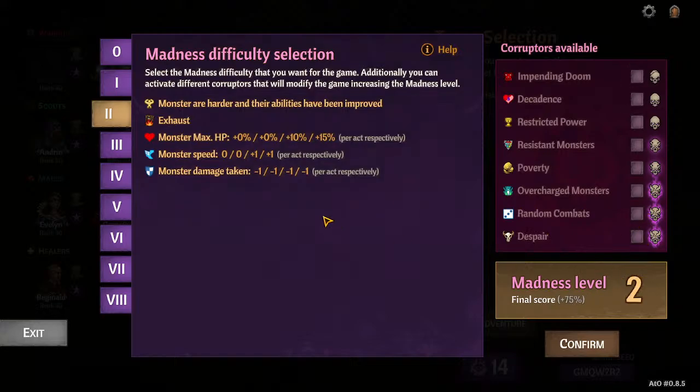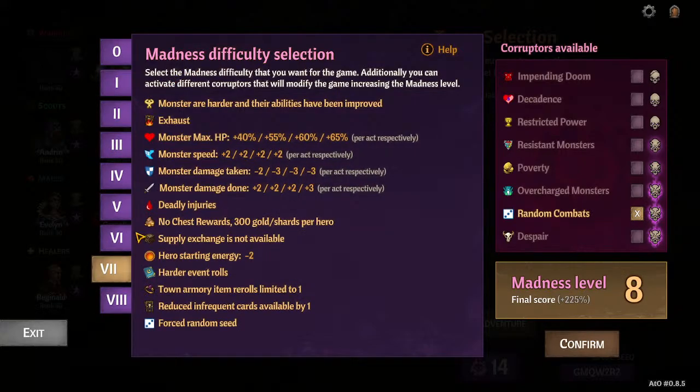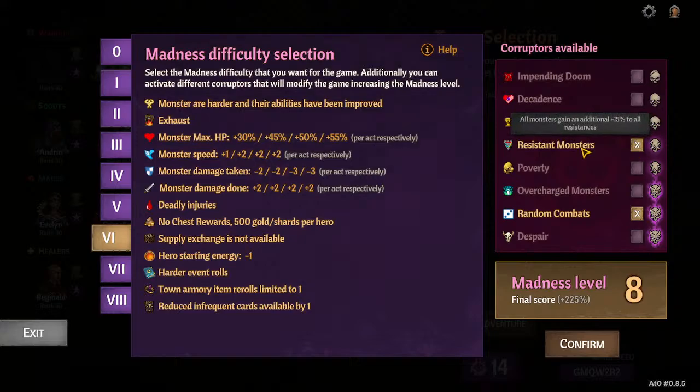Of all the Corrupters, I think the most enjoyable way to play is Random Combats on, and whatever your flavor of starting gold is. For me, six with Random Monsters is fairly easy, but Supply Exchange is gone so I can't sell supplies or cheese cards in. I can still buy rare cards in the starting town and have lots of economy to begin with. Monsters are fairly rough, and this allows me to play any build I want. Maybe Resistant Monsters too if I'm not going a physical build — but like I said, Resistant Monsters really handicaps physical builds.